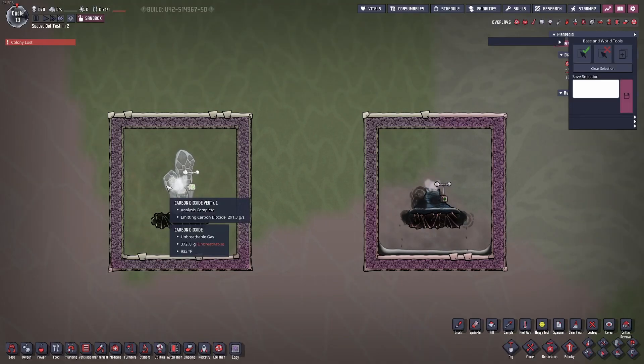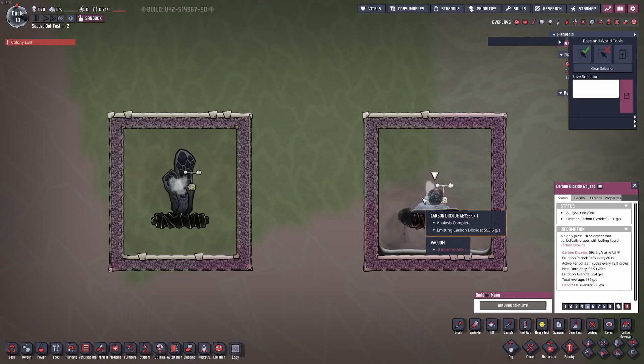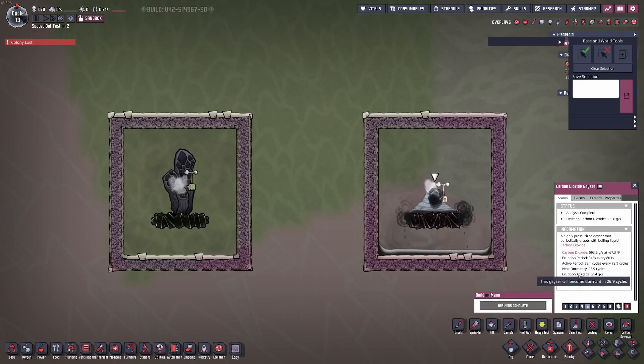The first pipe is a carbon dioxide vent. This outputs extremely hot carbon dioxide but at extremely low amounts. The geyser outputs extremely cold carbon dioxide in a liquid form at slightly higher amounts. The average geyser output is completely random — no two geysers are the exact same.